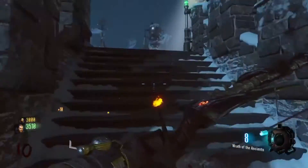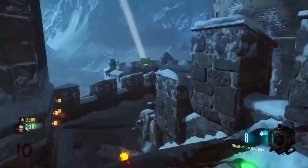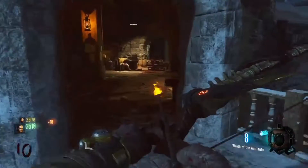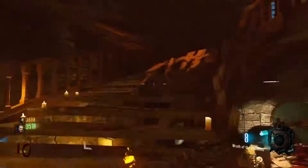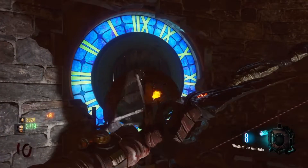Now you're going to want to go back up to the clock tower, which is originally where you picked up your arrow. Hold Square on PlayStation or X on Xbox and you will get your symbol.